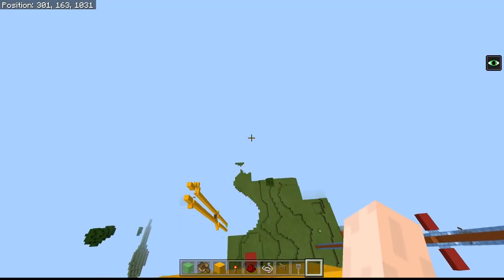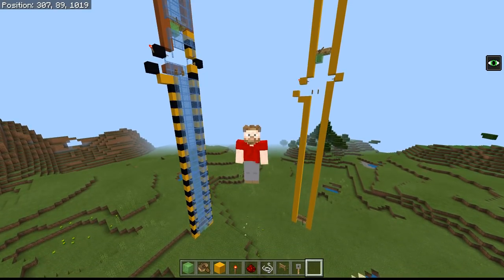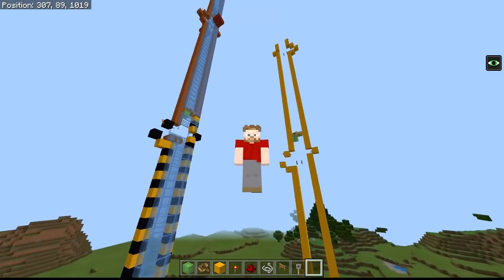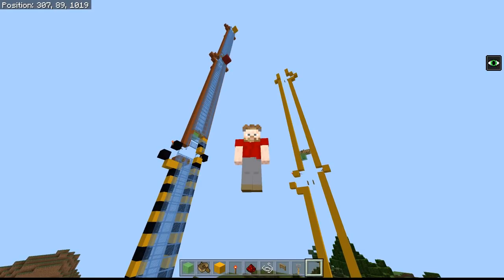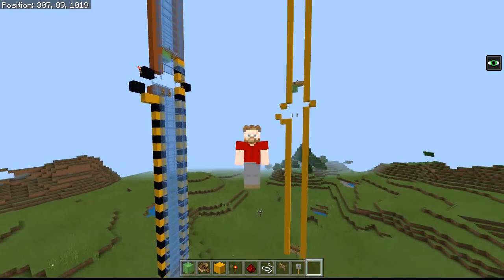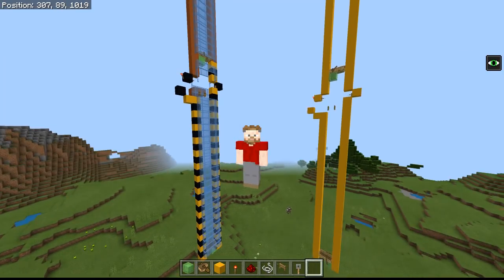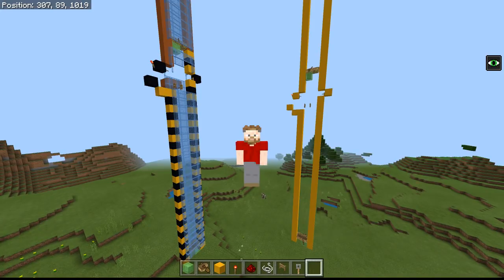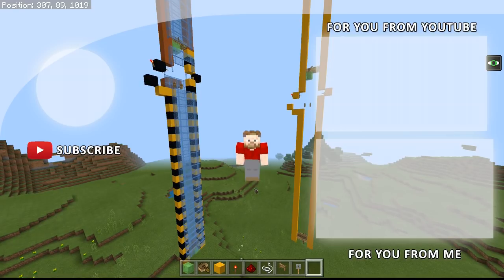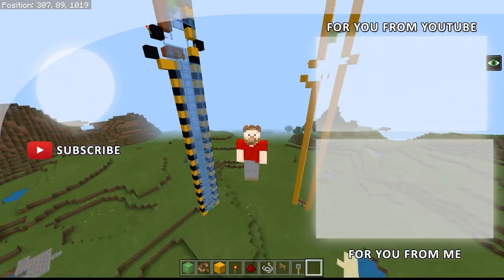Right, there we go guys — that is my awesome elevator and I really hope you like it. It's really handy. I'm looking forward to building this in my survival world because it's going to help me get up and down very quickly, very easily, and very cheaply. No crafting stairs or walking up anything — it's just going to bounce me straight up. I hope you enjoyed this tutorial. If you did, don't forget to leave a like, and if you want to see more drop me a subscribe — hopefully I'll see you again soon. Goodbye!